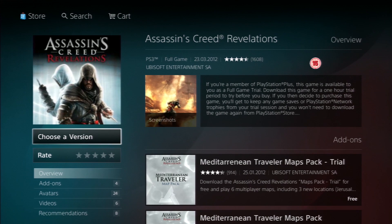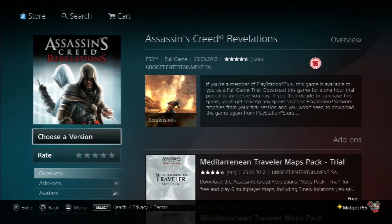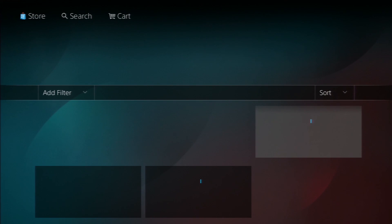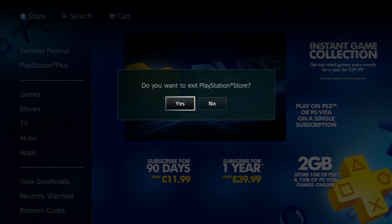Now that's done, you want to quit out of the PlayStation Store but only do it by pressing circle. Do not press the home button and exit. You don't want to press the home button and quit game or anything. You just want to keep clicking circle until you're all the way back. You'll want to exit PlayStation Store and hit yes.